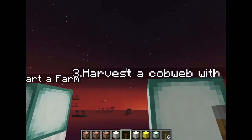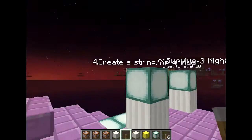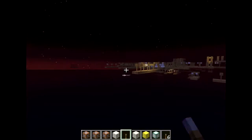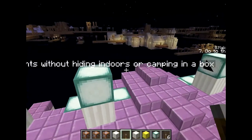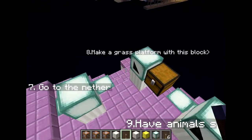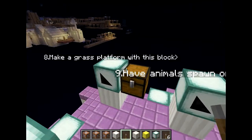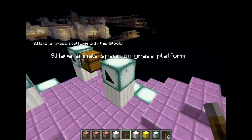Harvest a cobweb with shears — that's simple enough. Go up to a cobweb with some shears, which you can find the iron for in some of the chests. Create a string and XP grinder — that's just using one of the spawners. Get to level 50 — that goes along with the XP grinder. Survive three nights without hiding indoors or camping in a box — that will be challenging. Go to the Nether — there should be enough obsidian to create an enchantment table and another portal. Make a grass platform with this block and have animals spawn on the platform.